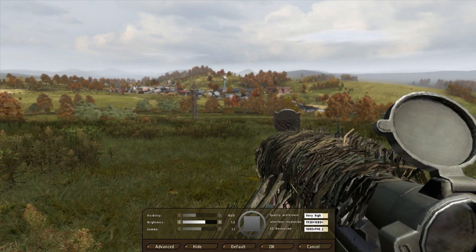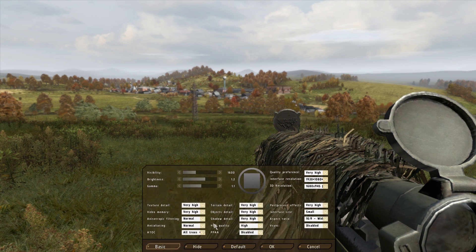Go to Options > Video Options > Advanced. Everything's pretty much on very high or max — I can run this getting 40 frames per second while recording, so it's fine. Texture detail I just leave on very high because it doesn't really make a difference to visibility. Video memory — most guys think they should throw it on very high because they have a 3GB graphics card, but the Arma 2 engine only uses one gig max, so set that to default. Anisotropic filtering I just leave on normal — it gives me the best frames and there's not a huge difference between settings.